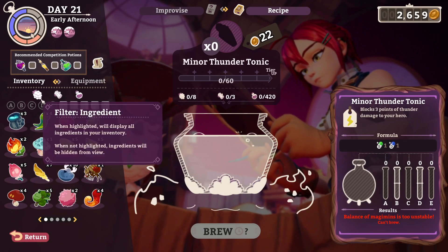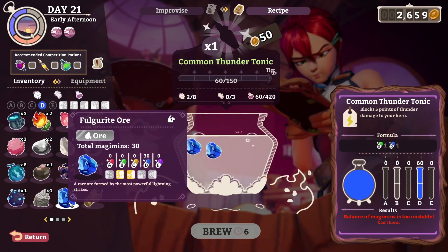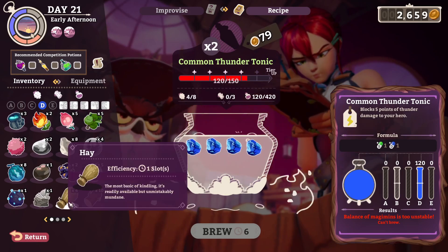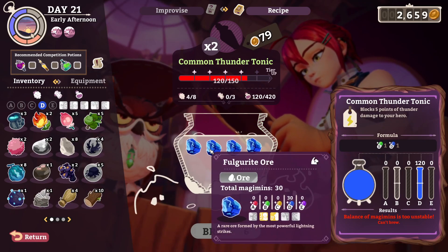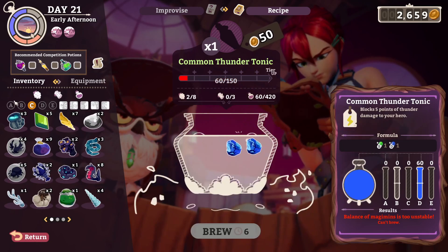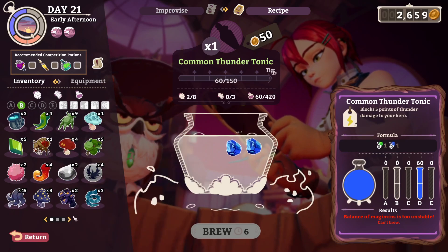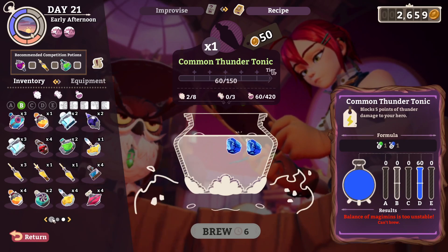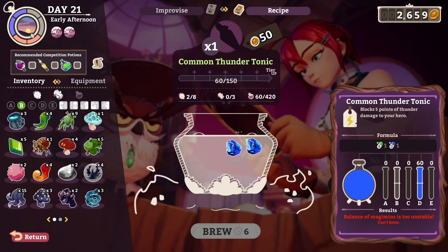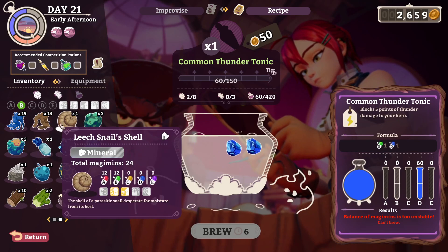Thunder Tonics. Those are 30. Maybe I should do this a little smarter. Let's get rid of this and this. Oh, I should have bought wood. Did I buy wood? I did.